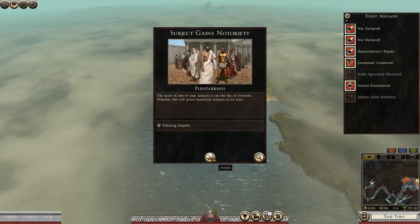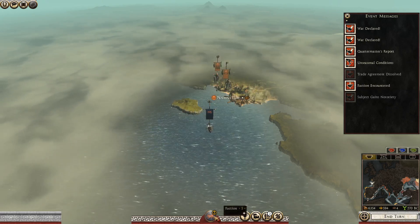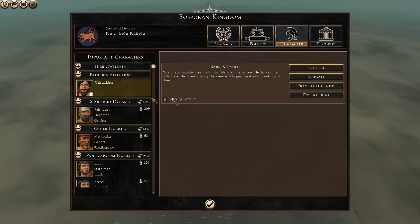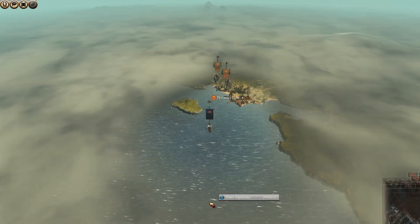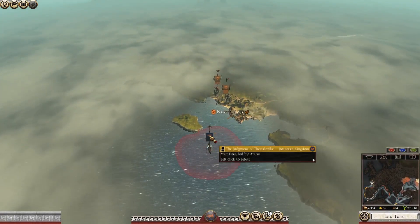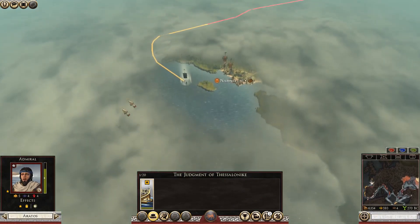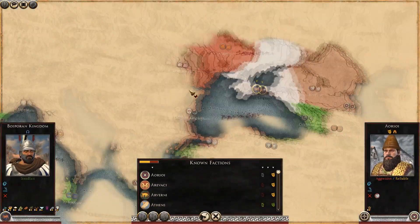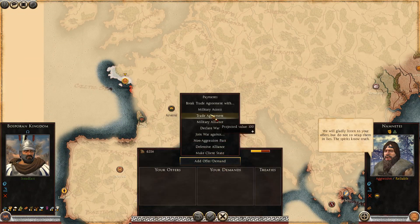We lost a trade deal — that's going to hurt, really, really badly. Losing trade deals. One of our magistrates says the lands are barren, the harvest has failed, and the farmers won't worry about the same happening next year if nothing is done. Okay, we're going to fertilize. Come on, trade deal — replace the one I've just lost.